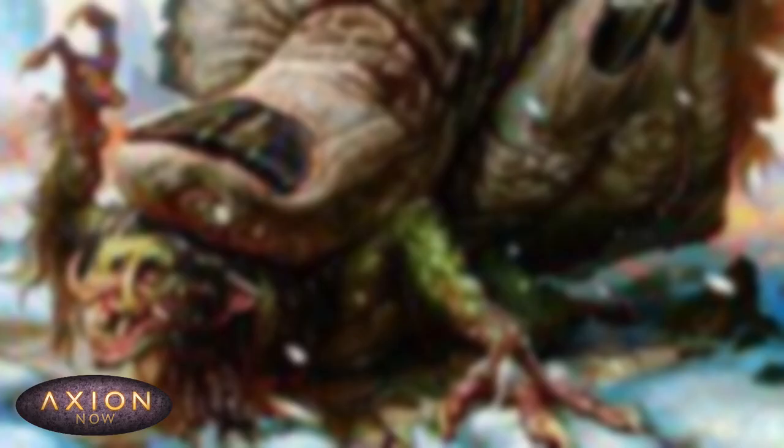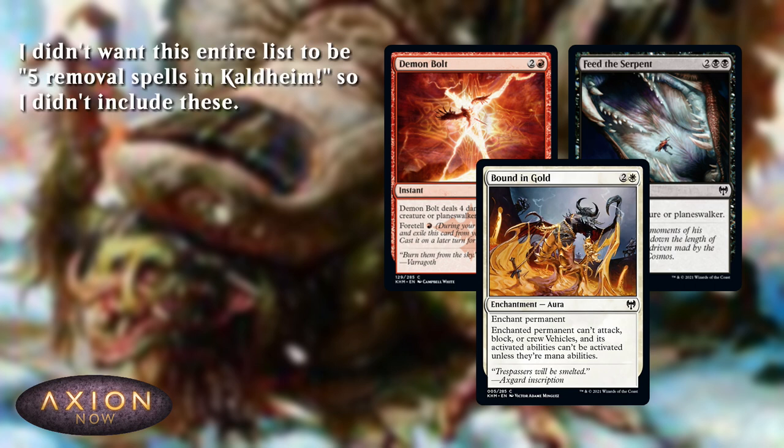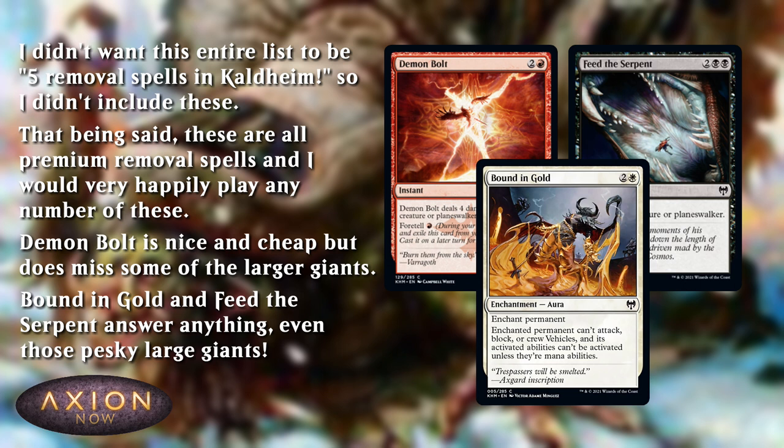My other honourable mentions are going to be all of the other great removal spells at common: Feed the Serpent, Bounding Gold, Demon Bolt. There's a lot of great removal here. I mainly didn't want my list to be top five removal cards in Kaldheim, so I limited myself to just Poison the Cup. But these are all excellent and you should play all of them. Demon Bolt does miss a few of the giants in blue and red and some of the big green creatures, so it's not as good as it might appear — it's still very good. Bounding Gold is great, though there are a few creatures with triggered abilities that it doesn't really work against. Feed the Serpent gets rid of your problems, no worries — it is, however, four mana and hard to splash.